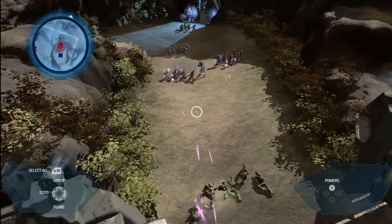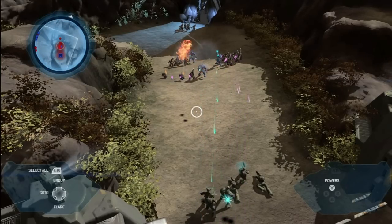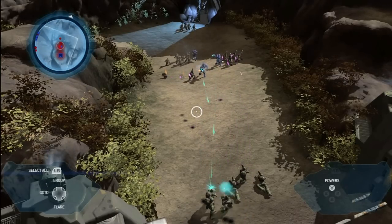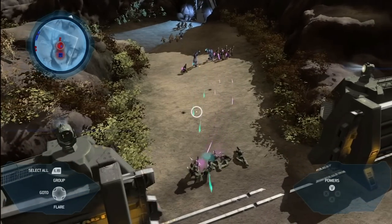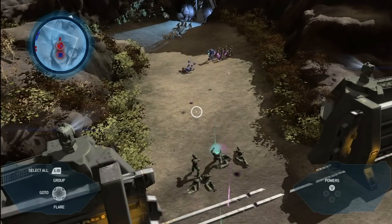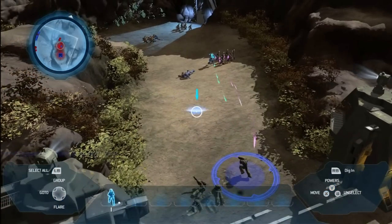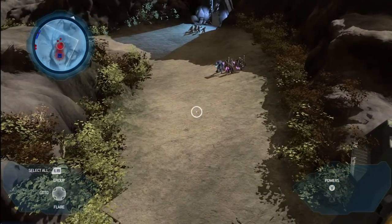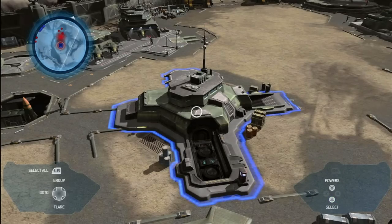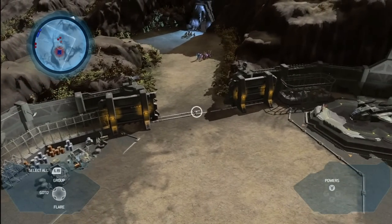Why don't we get some warthogs up here? Those needles are chewing up our infantry. We brought the wrong squad to the battle. So let's jump back to our base. Using the D-pad, I can jump around the map very quickly — back to my base, back to my battles, and back to my armies.